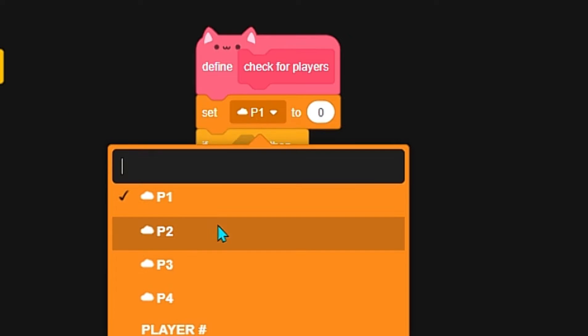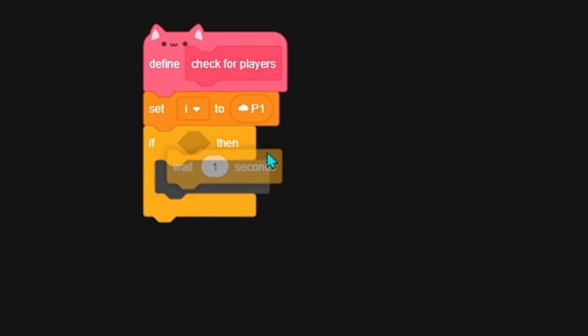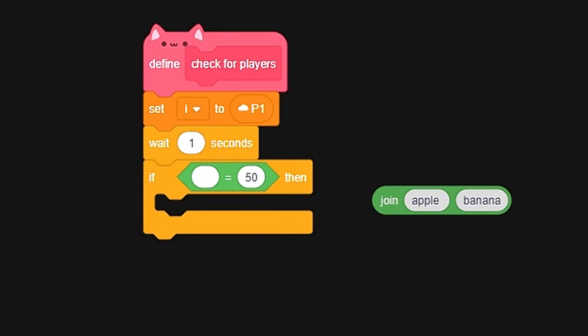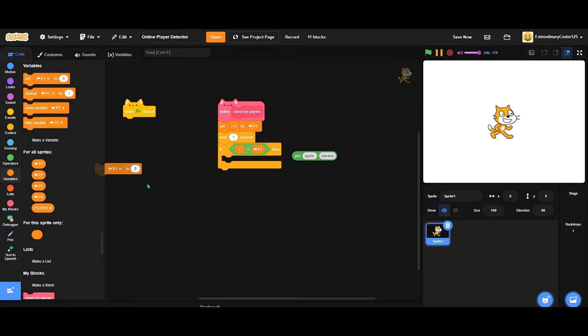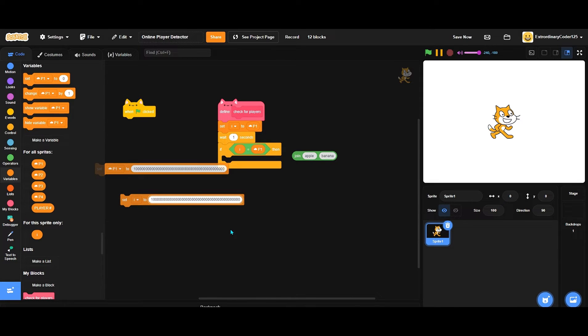We'll set - let's also make a new variable called 'I' for this. The reason we don't just check p1 directly is: if we do 'I is equal to p1', it'll automatically check but it takes a really long time. So let's set p1 to a value and then set I to that - but there's no one there now. If we put them together you can see they're different.